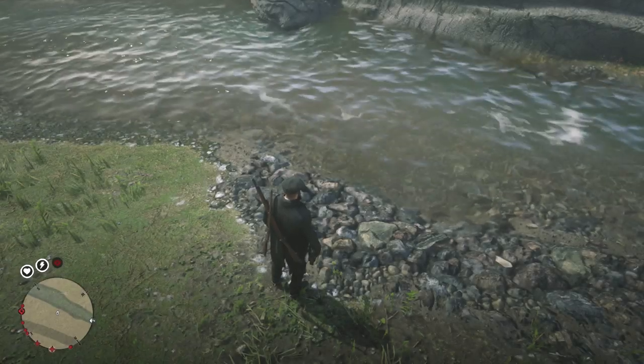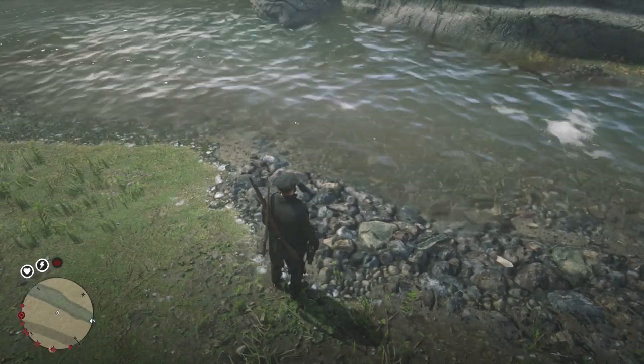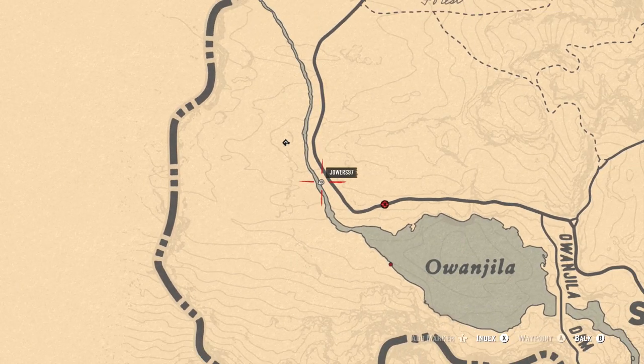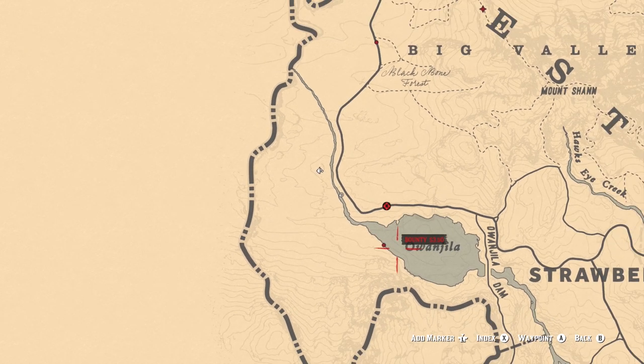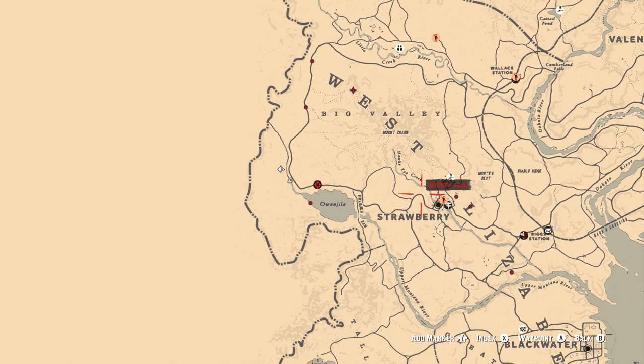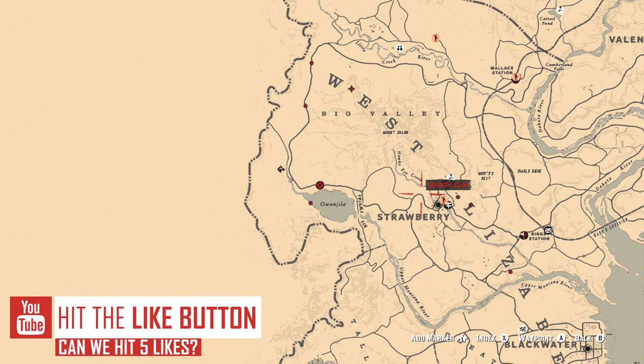What is up guys and welcome to another video. Today I'm going to show you another fishing location on Red Dead Online. Currently we are just above Owen Gila Lake and as you can see there's quite a few people around here all around this whole area. I did not fast travel from Tumbleweed or St. Denis.